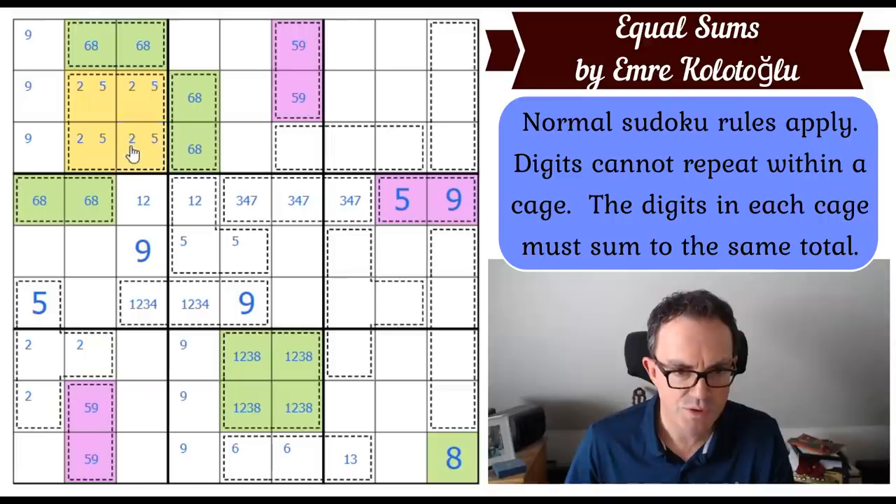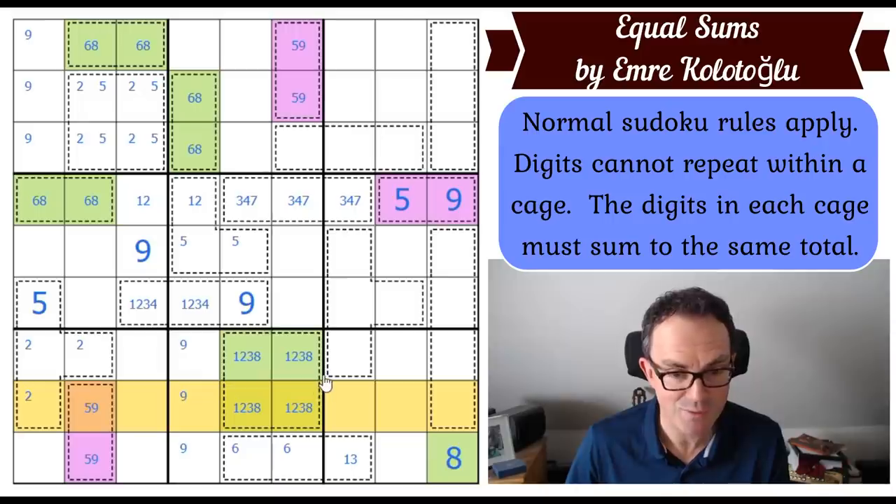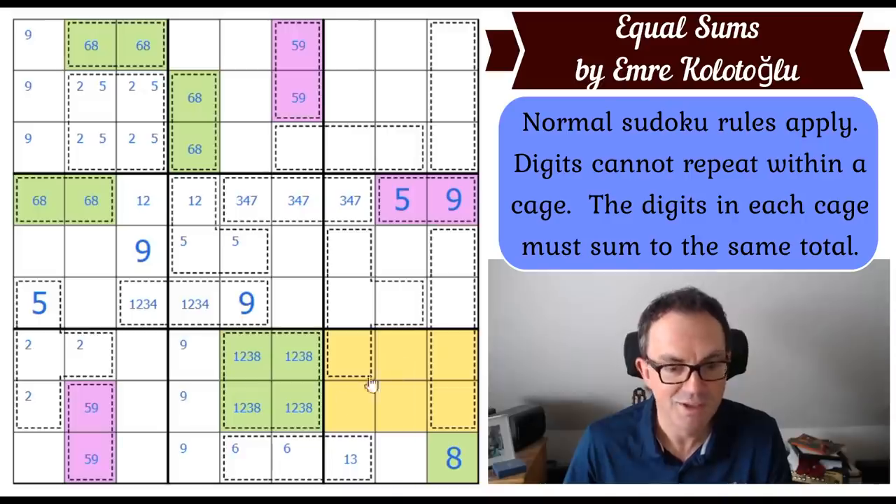The cage is either going to have one-two-six or two-three-four. That means twos are locked into those three squares in box seven and those four squares in box eight. There will be one two in row seven and one two in row eight — two twos total. So we can't put any twos in those six squares; if we did, there would be three twos in rows seven and eight, which is impossible. The two in this box therefore has to go there.